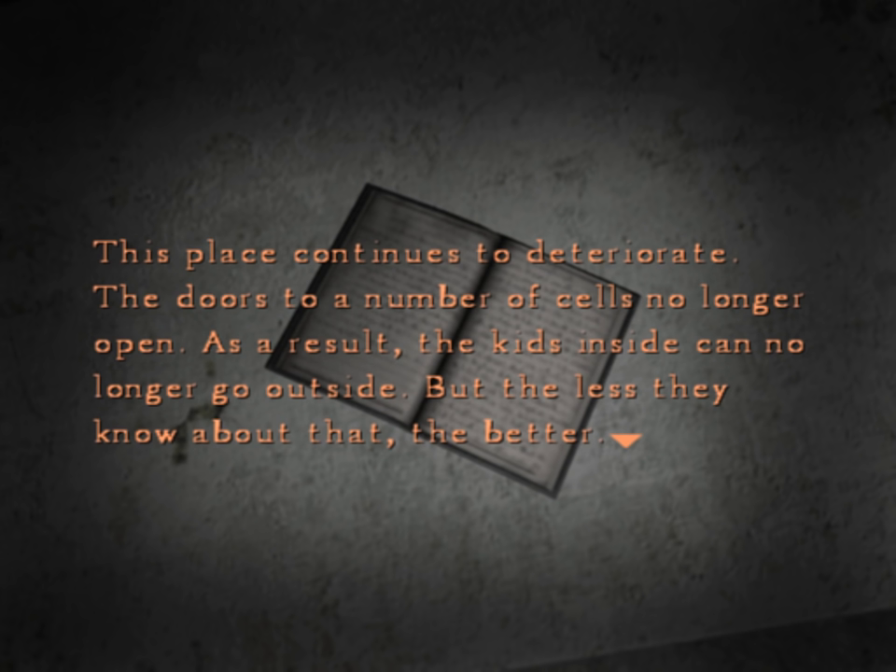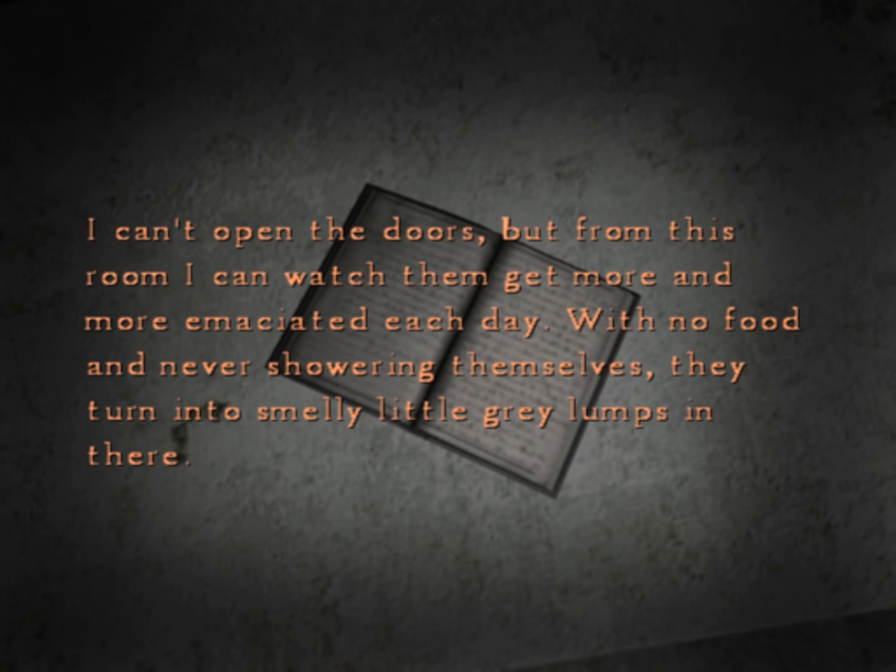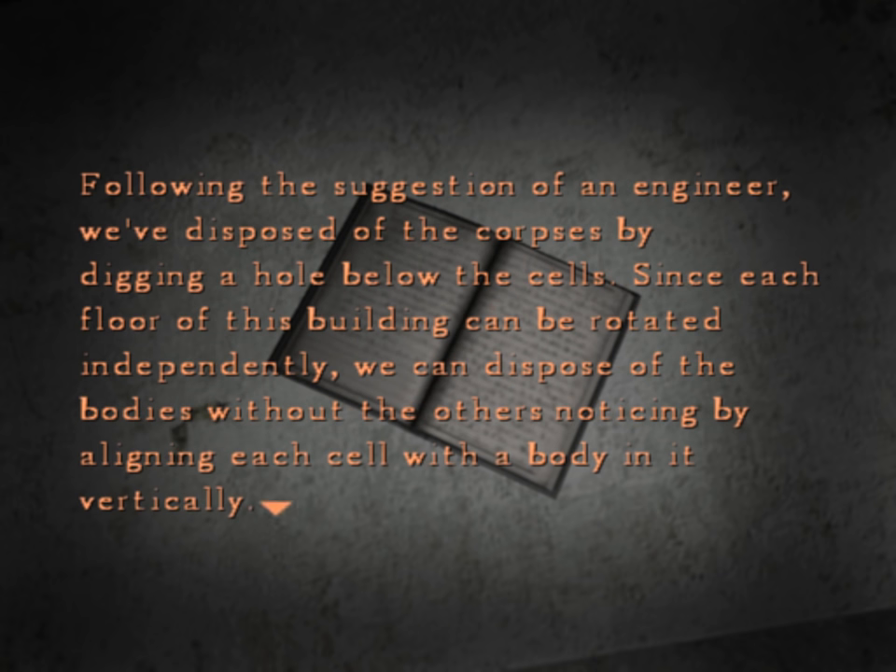There's a document here. 'This place continues to deteriorate. The doors to a number of cells no longer open. As a result, the kids inside can no longer go outside. But the less they know about that, the better. I can't open the doors, but from this room I can watch them get more and more emaciated each day. With no food and never showering themselves, they turn into smelly little gray lumps in there. Following the suggestion of an engineer, we've disposed of the corpses by digging a hole below the cells. Since each floor of this building can be rotated independently, we can dispose of the bodies without the others noticing by aligning each cell with a body in it vertically.'